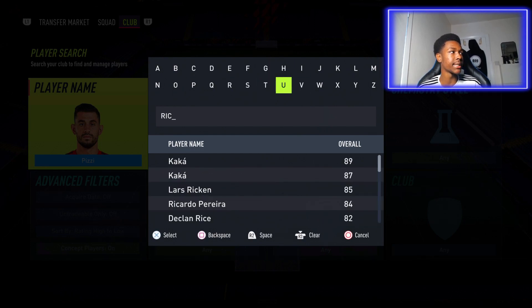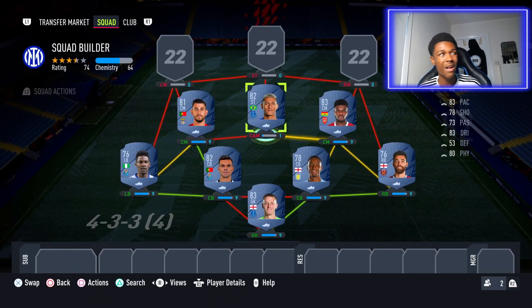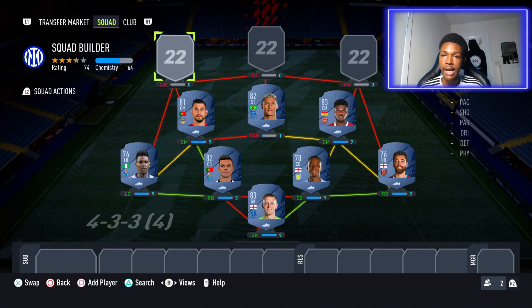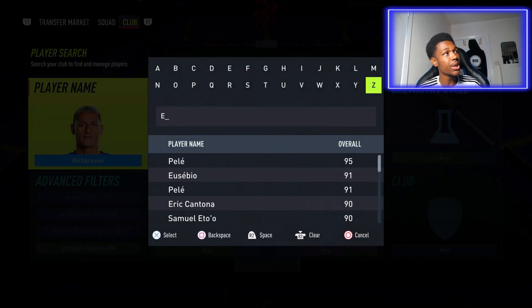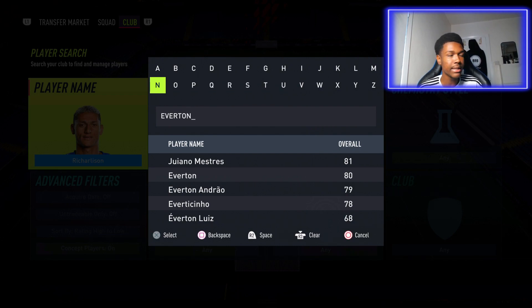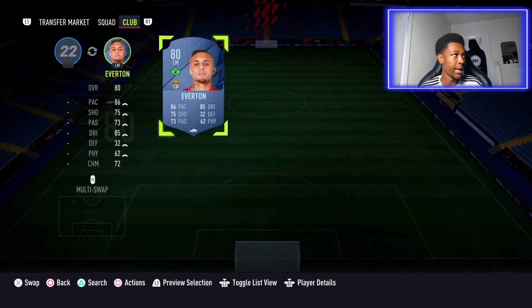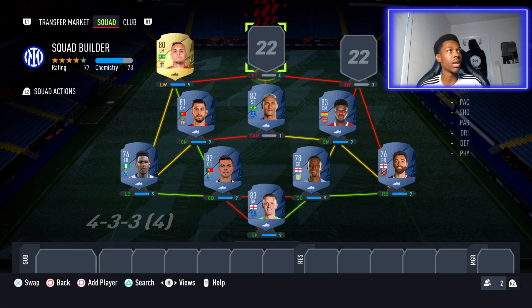In the CAM position we have a player who won't be playing CAM in game — he's just here for the chemistry — Richarlison. Really nice card, five star weak foot, four star skill moves, you can't really complain. In the left wing spot we have a player named after the club Richarlison plays for — Everton, who is also Brazilian. We have 80-rated Everton in the left wing spot: great agility, dribbling, ball control, decent finishing, pace, and four star skill moves.